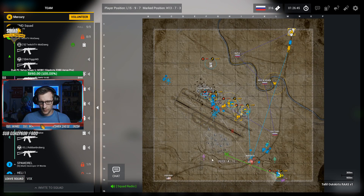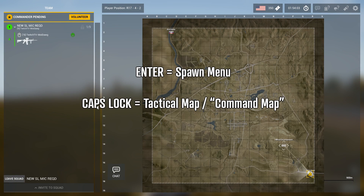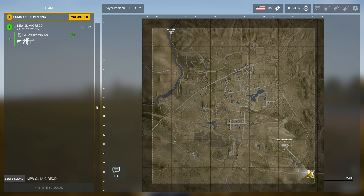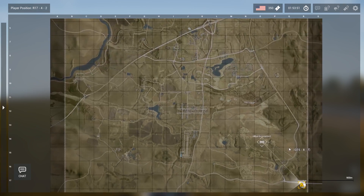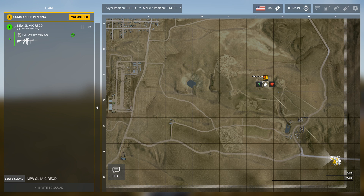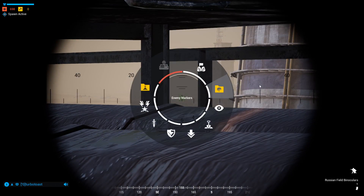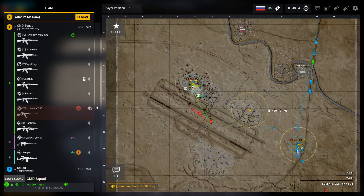Now that you have your squad, you'll want to familiarize yourself with the command map. Unlike the spawn menu opened with Enter, the tactical map — more commonly called the command map — shows a much bigger map area and can be opened with Caps Lock. Learn to love this map, because you'll find yourself spending a lot of time here. You can click the arrow to the left to hide the squad list and enlarge the map to fit your entire screen. With the map open, you can put down markers by right-clicking where you want to place one. As a squad leader, one critical part of your job is to relay information about the enemy team to other squads, which can be done effectively using map markers and confirming over command comms with G.